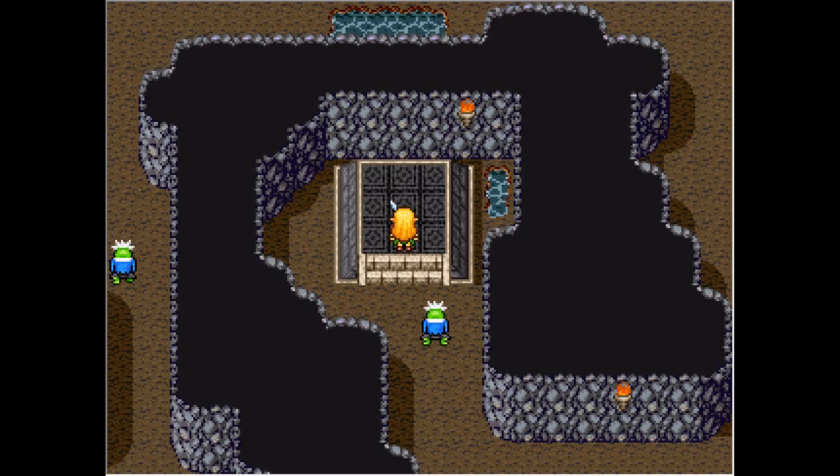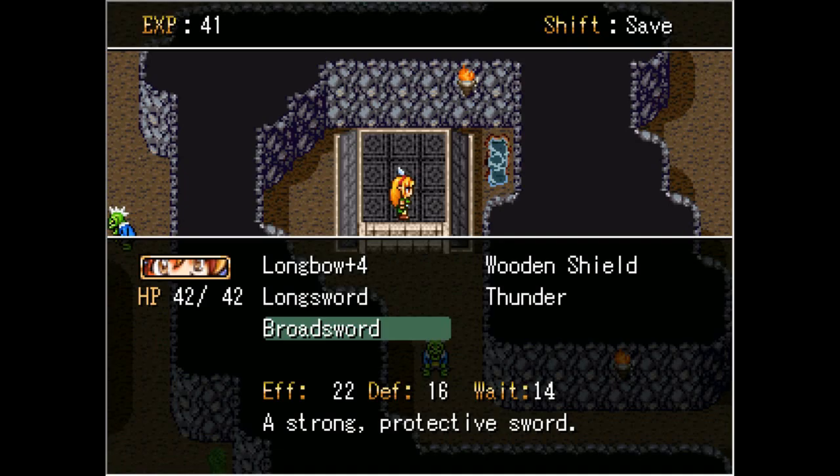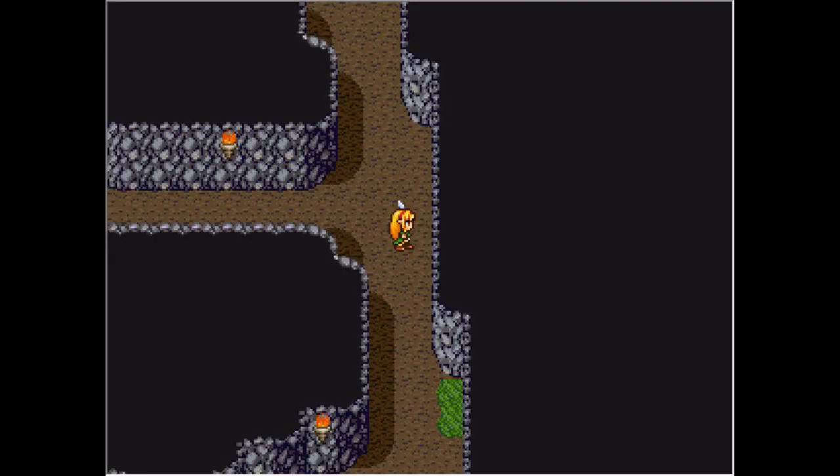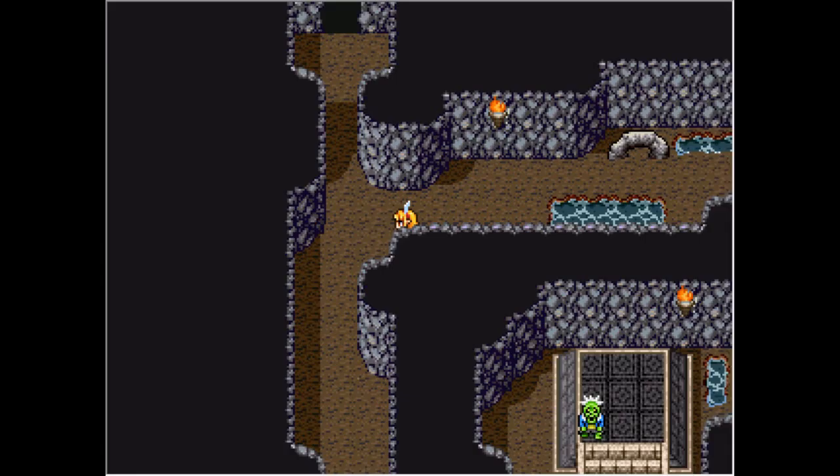We get this sword — we get a broadsword. There are two types of sword: the longsword, which is quite quick, or the broadsword, which is like a defensive sword and you have to wait longer to pull off an attack. We've got the broadsword. I think there's something the other way, but I think we'll just continue down this path.